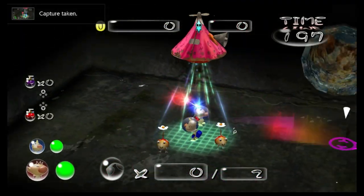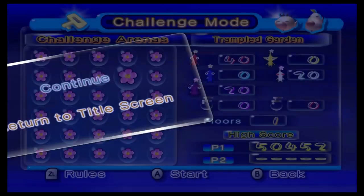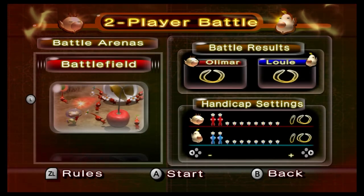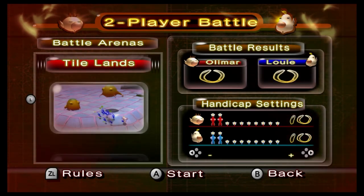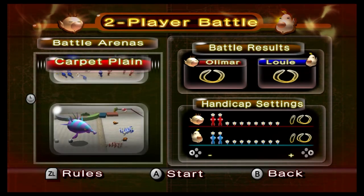Challenge mode can be done with another player, which is great. If the player completes every single stage without losing a Pikmin, they'll unlock a cool cutscene called Louie's Dark Secret — quite humorous. Getting perfect on all challenge levels took me roughly two and a half hours, but it'll obviously take way longer for newer players. The two-player battle mode can be immense fun if you have someone who can take it seriously but not too seriously. It's a great addition and a whale of a time if you've got a good buddy around.